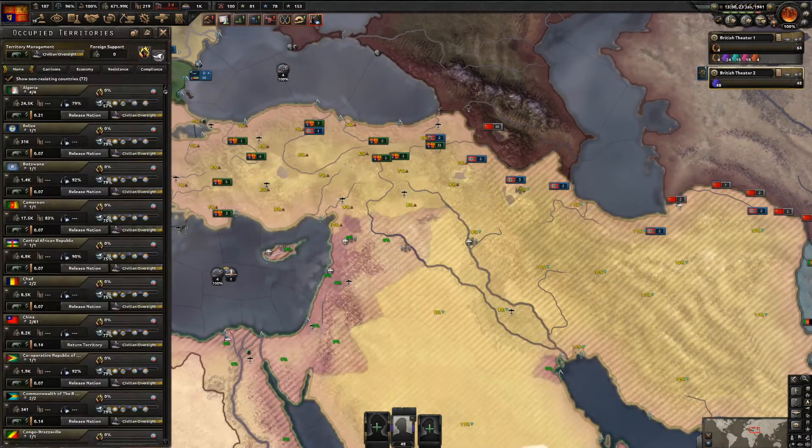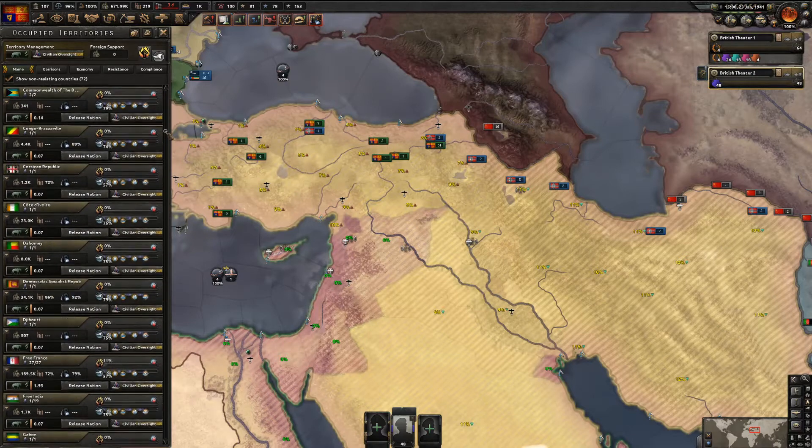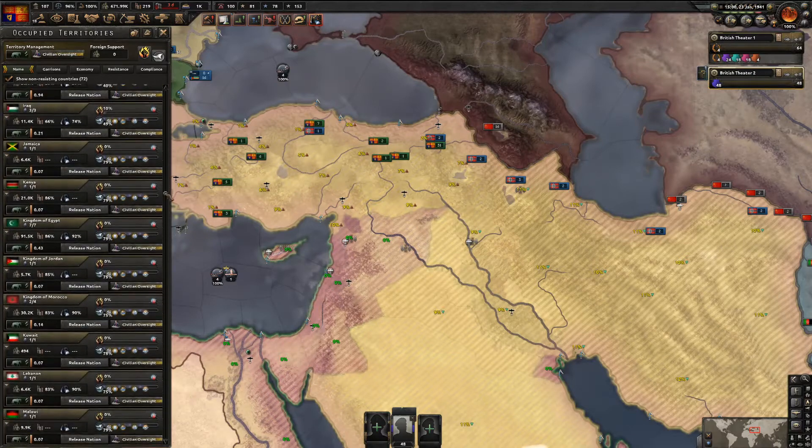So we go to Occupied Territories and we need to find Kurdistan to release them.